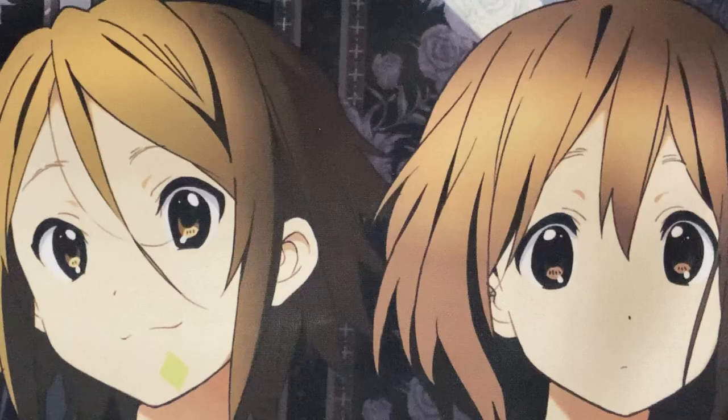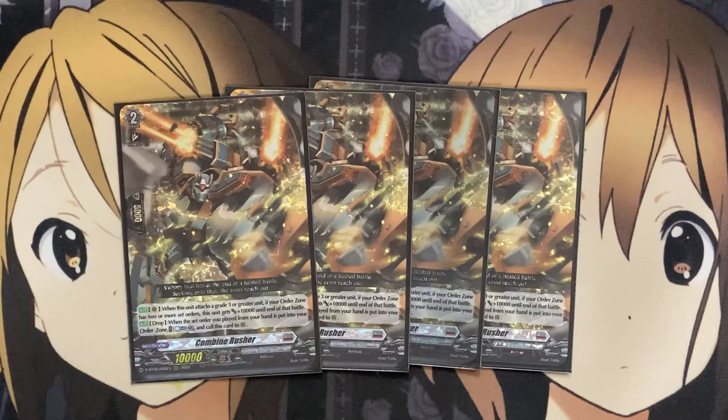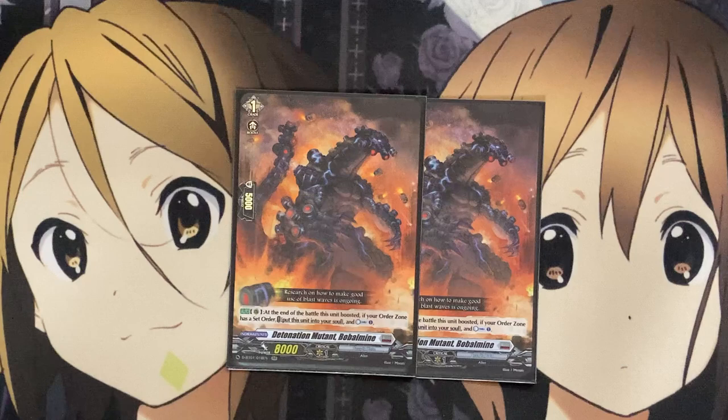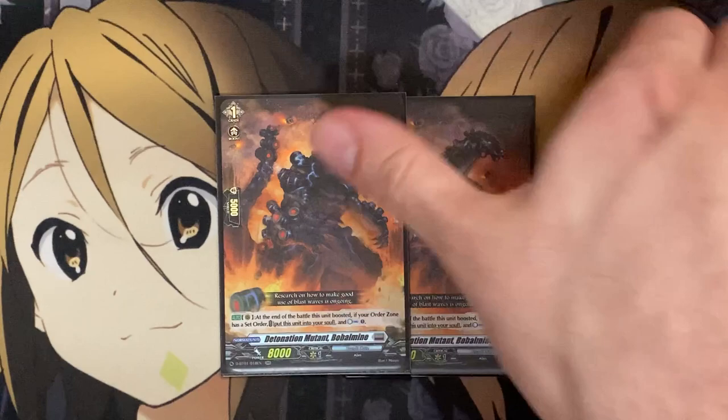The other Grade 2s we run in the deck are four copies of Combined Rusher. When this unit attacks a Grade 3 or greater unit, if your order zone has two or more set orders, it gets plus 10,000 to end of battle. And from the drop zone, when your order is played from your hand and put into your order zone, count plus 1 and call it to rear guard from the drop zone. So it just gives you another Grade 2 to potentially set up on the field that could also be attacking for 20,000 on its own. Then moving on to the Grade 1s — running two copies of Detonation Mutant Bobble Mine. You put it into the soul for a counter charge at the end of the battle that you boost it, and if your order zone has a set order, giving you that soul power buildup and also just a counter charge option. Obscure Die is a good option to rely on just being able to give you back some of those resources that you will definitely invest in with your other units.